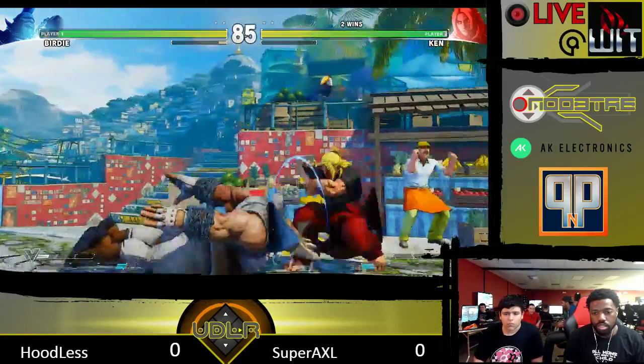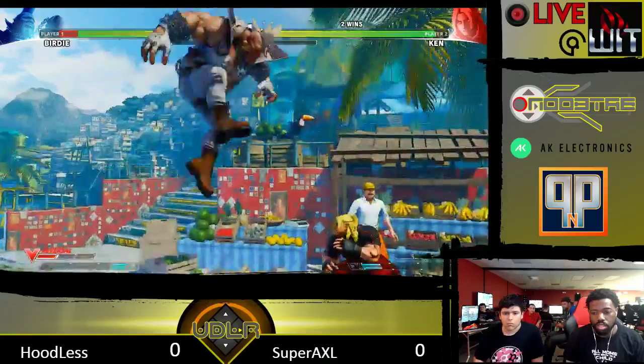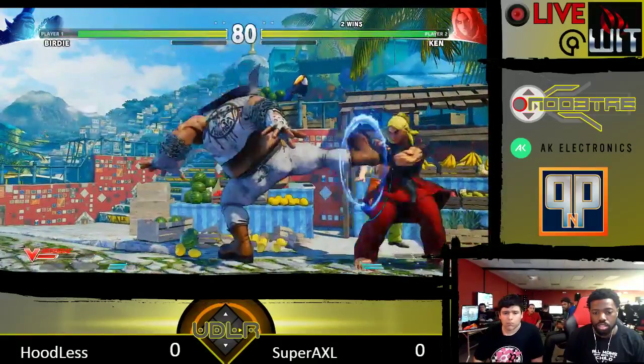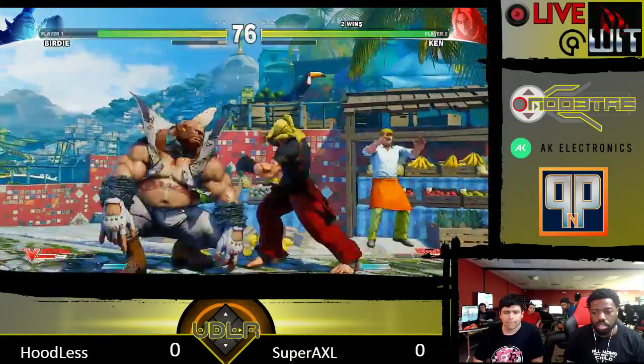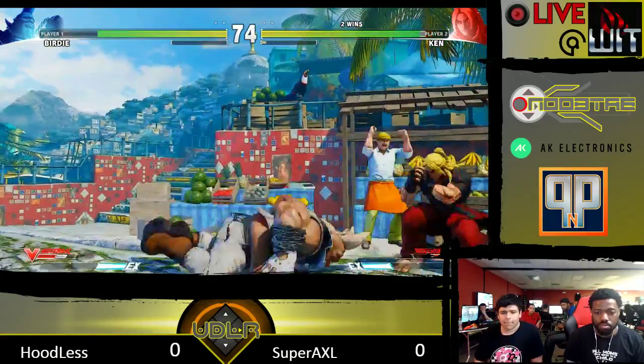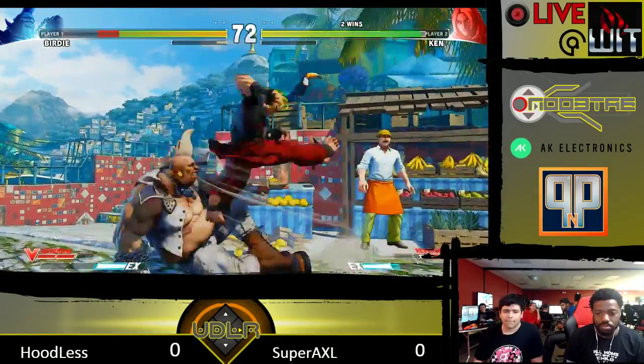Good use of sweep for punishable low. I think that is punishable on block, but I'm not sure how punishable it is. The Birdie slide? I think it says like negative 5, but the way it pushes you back — yeah, it has some strong pushback.